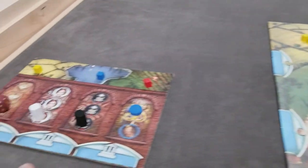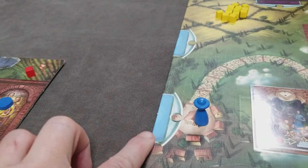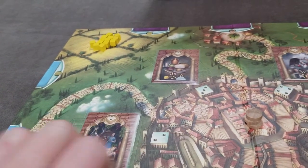To set up the game, you'll give each player a player board that aligns to one of the sides of the board for their color. Their starting pawn will go there on the road that leads to Caesar's Palace.